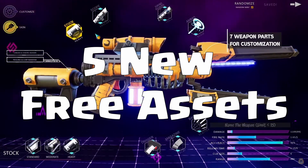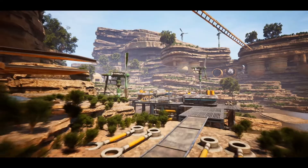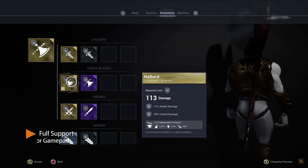June came, and with it, 5 new free assets at the Unreal Engine Marketplace. We have 3 environment assets, a super cool weapon customization system, and an inventory and equipment system with different rarities.